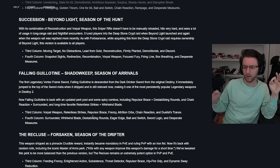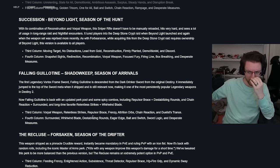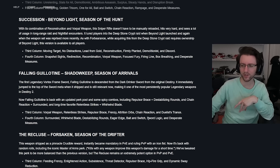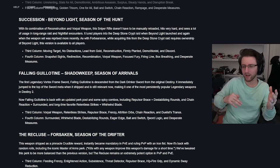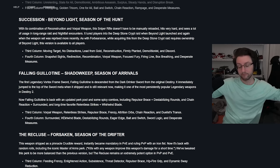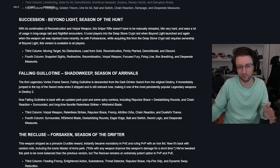Also worth mentioning the Slammer — the Nightfall sword everybody just grinded for. I've heard Cross did some testing comparing it to Falling Guillotine with Bait and Switch, and the differences weren't really that substantial. A lot more testing is going to happen when this sword comes out. If you didn't get the Slammer, don't worry about it too much unless you really wanted a Stasis sword.